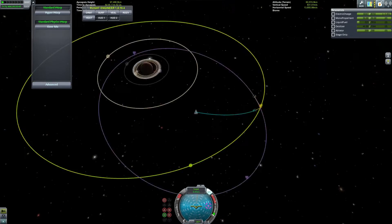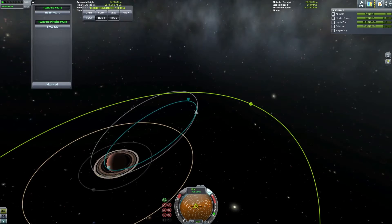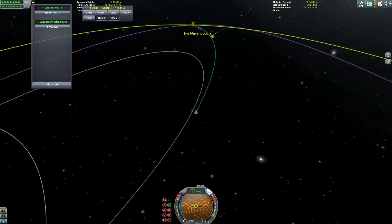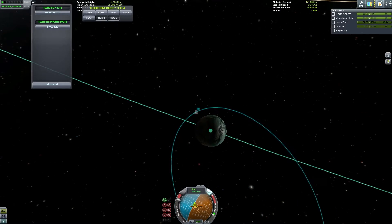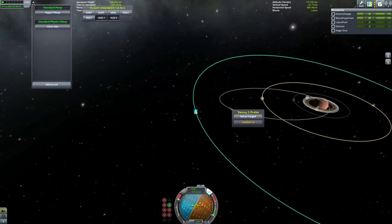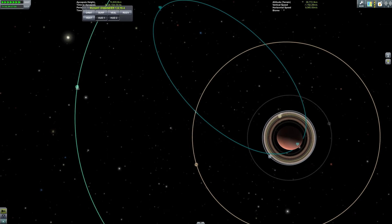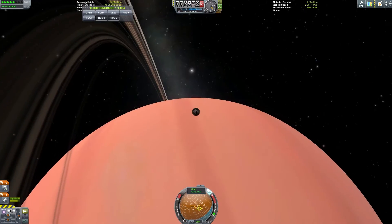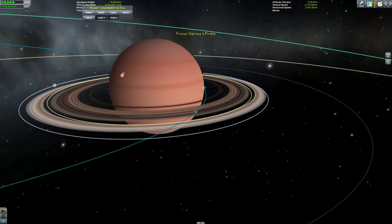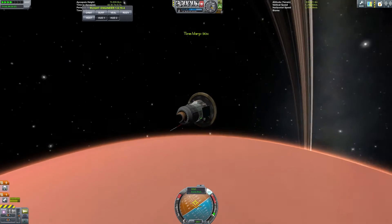I do a few burns to get close to that last moon, then release my drop pod and decelerate it until it's well within Cenaris's atmosphere so it won't escape. I don't know if it'll explode instantly but it's definitely not escaping. Along the way I discover I hadn't rotated the probe properly, so it wasn't getting sunlight, meaning no power, no control, and I couldn't read the thermometer — which is really what I was interested in since I didn't know what to expect.